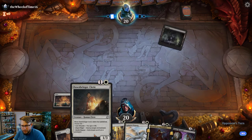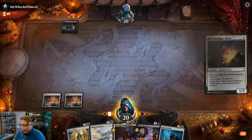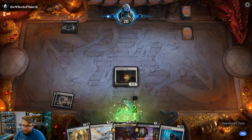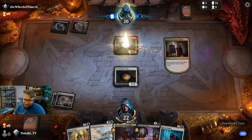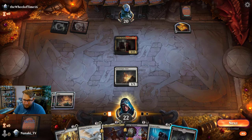Next turn playing Dawn Bringer Cleric again — that card is a sleeper for sure. I don't think people are playing it as often as they should. Destroy target enchantment comes up a lot more often than you think. Look at me hovering over — give me swamp one time, swamp one time.